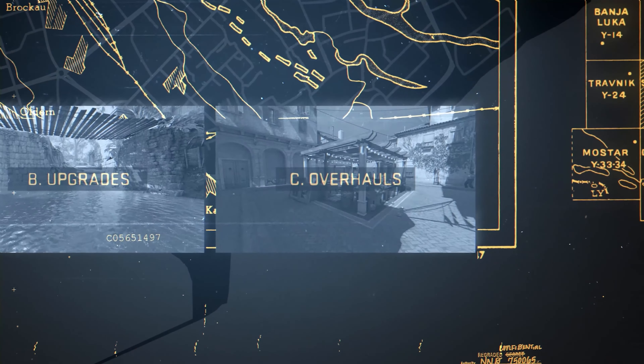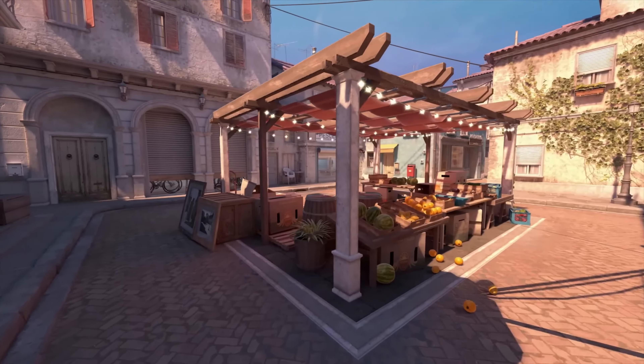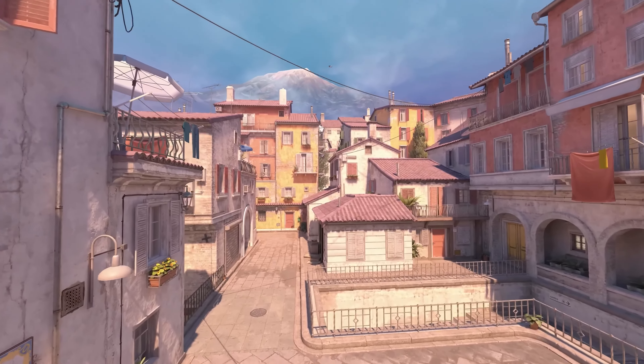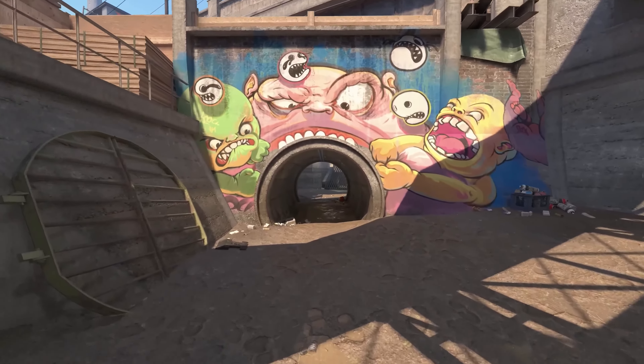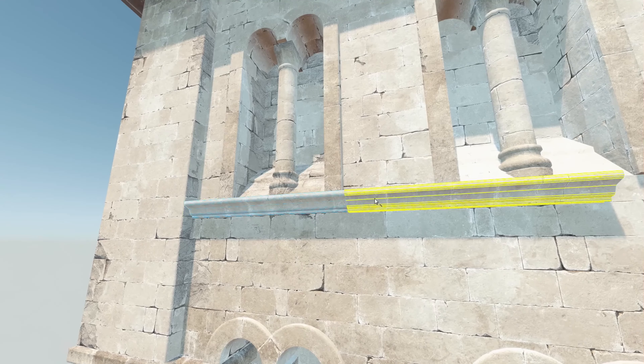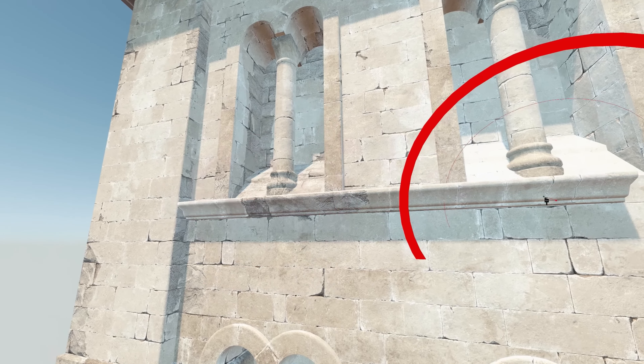And finally, Overhauls. The oldest maps have been fully rebuilt from the ground up, leveraging all of the Source 2 tools and rendering features. These tools will also be available for community mapmakers, making it easier to build, experiment, and iterate.